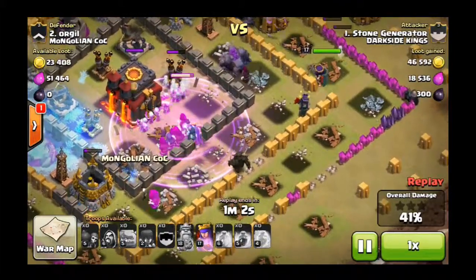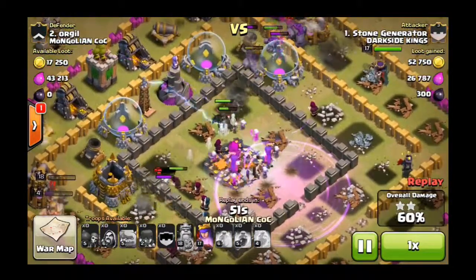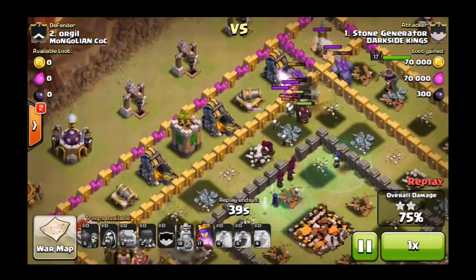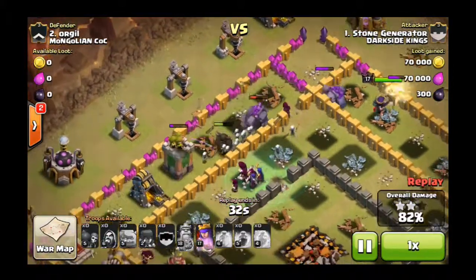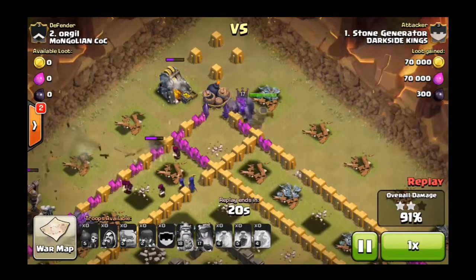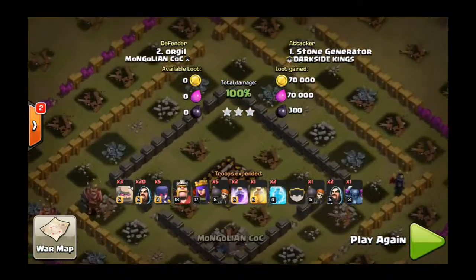The attack is going pretty well and it's pushed into the town hall. The town hall has gone down, clan castle troops have been dropped, and there's a PEKKA in there which is definitely going to be a pretty good help in this raid. A lot of the defenses are going down, the core of the base has been completely destroyed, and all the troops are going around the back. The skeletons wisely go after that cannon, the PEKKA finishes up the archer tower, and every defense in the base is gone. The king used his Iron Fist, the queen pops her Royal Cloak, a giant bomb kills a few archers but it's not really an issue. And there you go — that wraps up a 3-star victory.